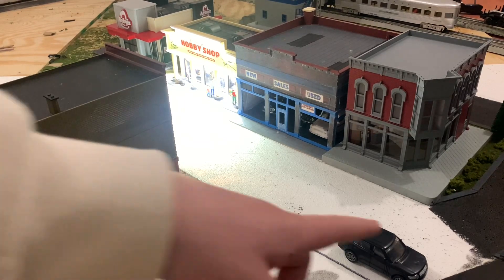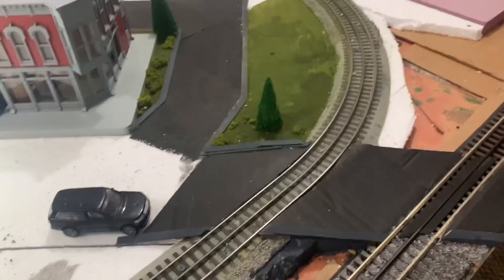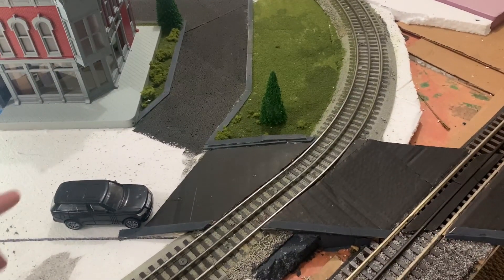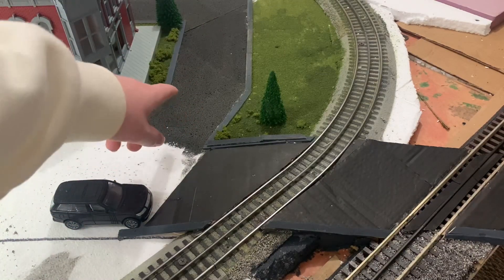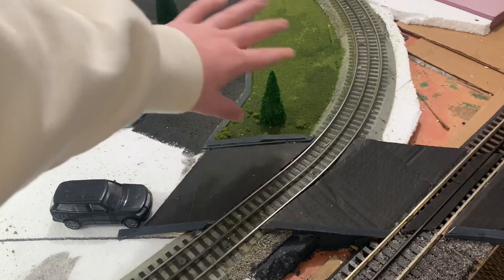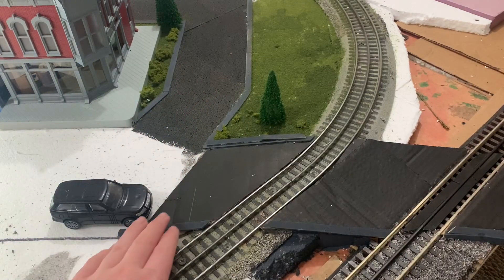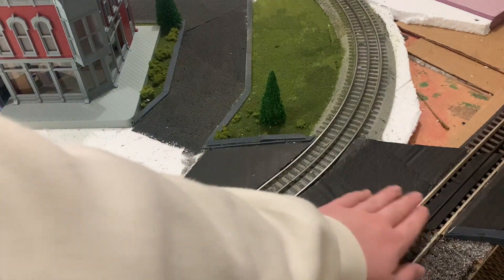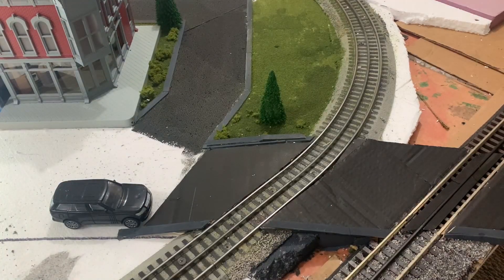Up here where this car is, I've done a little bit of road work. Previously the road was here, but I've added grass on each side of the road and between the tracks to give it a more finished look. I also added a crossing made out of cardboard painted black, which will eventually match the road. I think it looks decent — I have this car here to make it look a bit better for now.